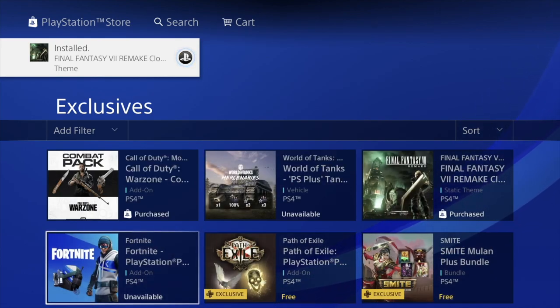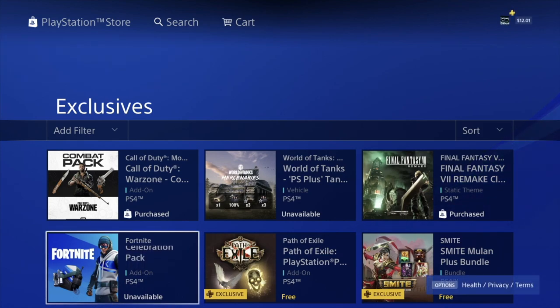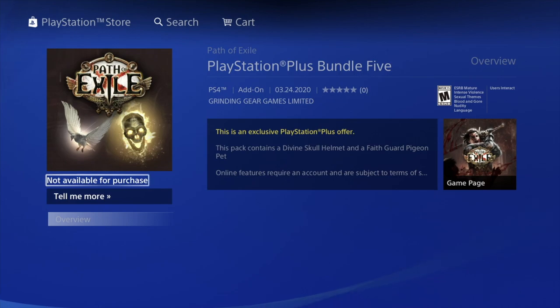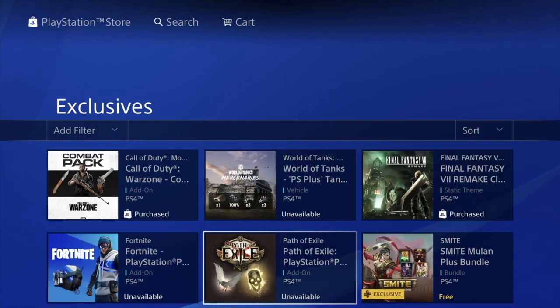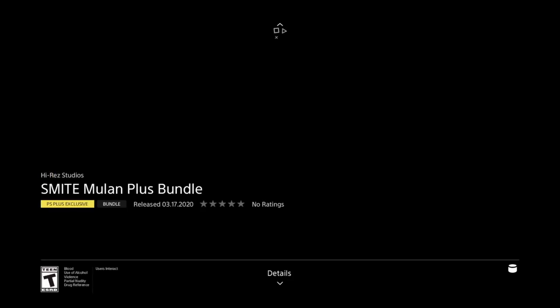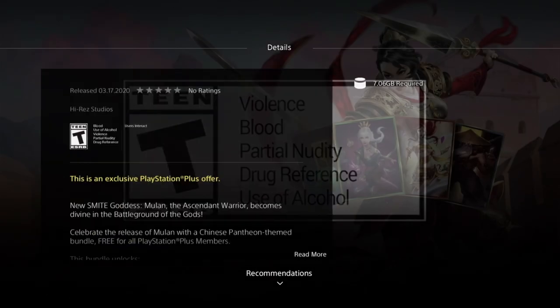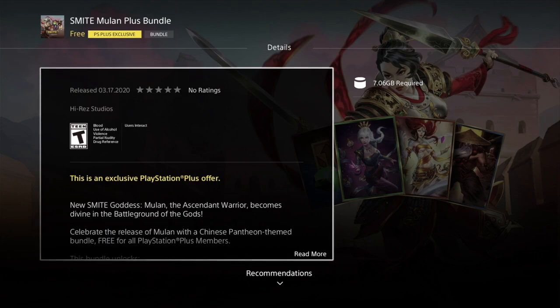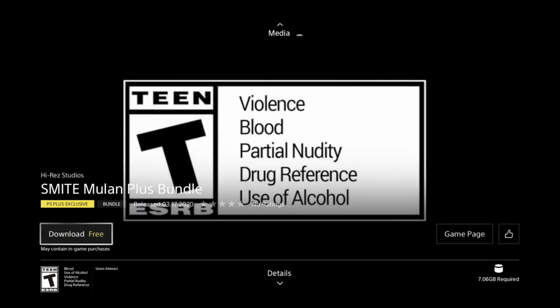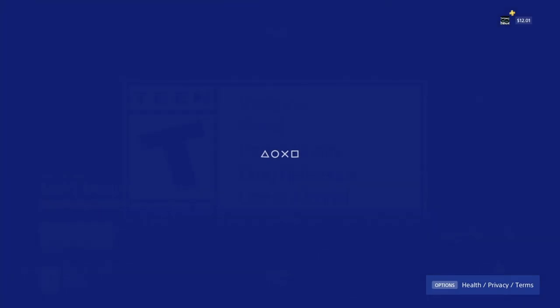Then we have our Fortnite one which says unavailable — that's because I already made a video where I clicked on it and downloaded it. We're gonna go into this next one and hit download. You guys can hit download on every single one of these, and it's okay if it says unavailable. This one's a little different, but we should see 'download free' — perfect, let's do that.